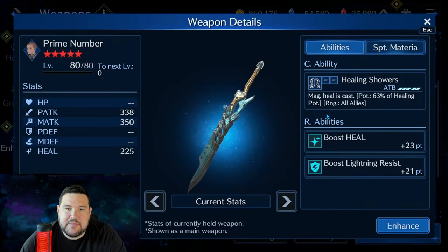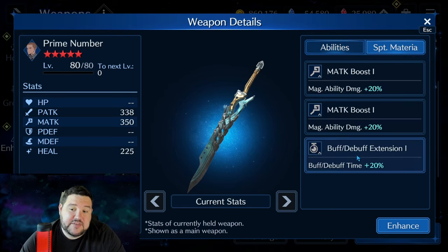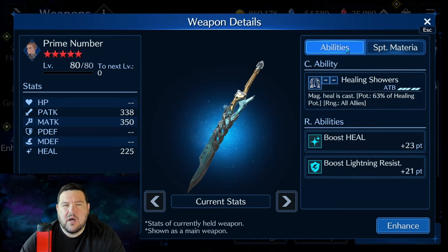The next thing I'll go through is Prime Number. This is his AoE healing weapon — the first AoE heal weapon he ever had. This was with him when he first came out; it's like his version of Aerith or Cloud's AoE heal weapon. The R abilities were a little janky with Matt — Boost Lightning Resist was not necessarily bad, but not quite as good as some other characters' AoE heal weapons. Buff debuff extension, though, was really nice, and I think he was the only person that had that for a really long time, although it was only on a materia slot, which limited it.